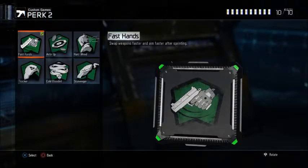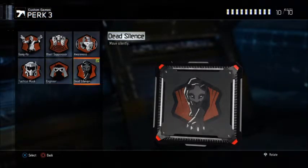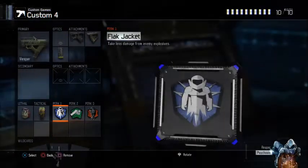Fast Hands is kind of a must-run on the Vesper. You're going to be up in people's faces a lot, so Fast Hands helps you get your weapon up faster and win gunfights more easily. Dead Silence — because you're going to be running around with this thing, Dead Silence helps a lot so you don't get sound-whored.